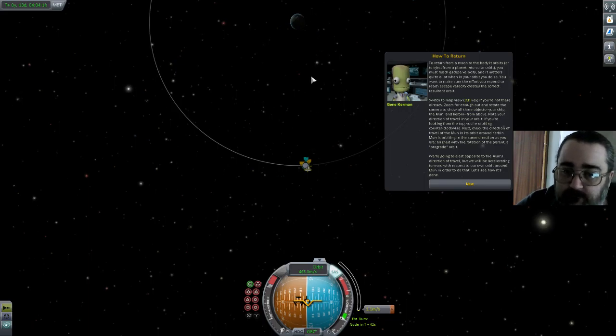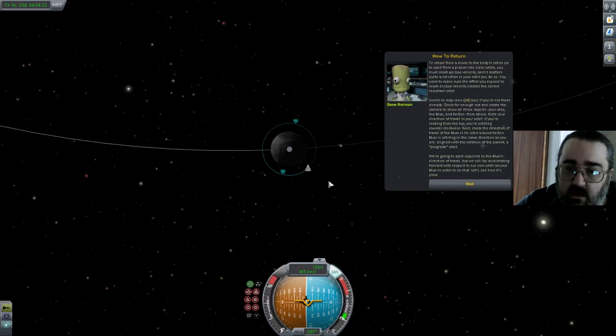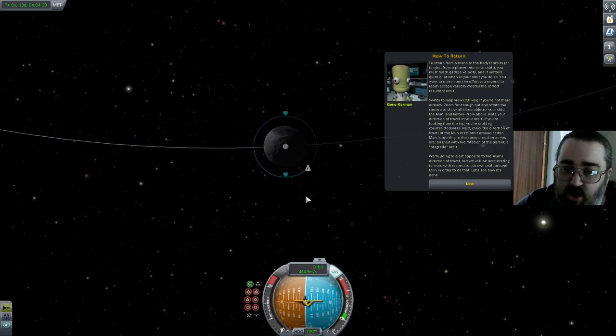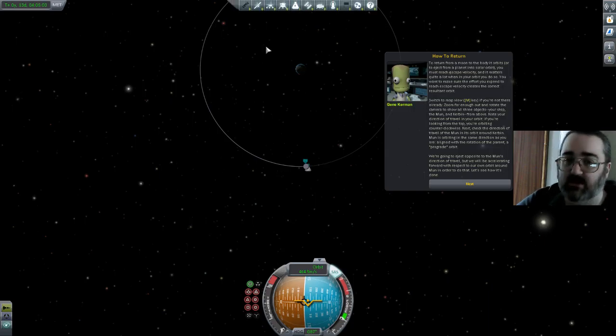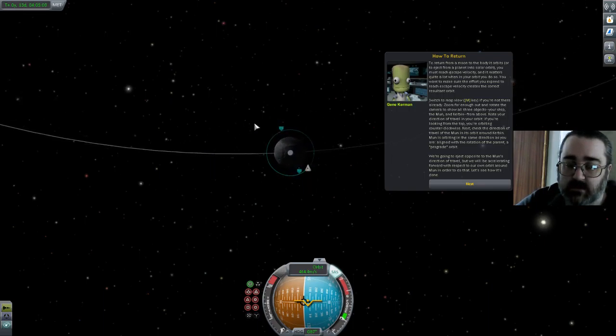Switch to map view if you're not there already. Zoom out and rotate the camera to show three objects: your ship, the Mun, and Kerbin from above. Note your direction of travel in your orbit. If you look down at the top of an orbit going counter-clockwise, check the direction of travel of the Mun in its orbit — same direction as you. So the Mun is going counter-clockwise and I'm going counter-clockwise around the Mun. We're going to eject opposite to the Mun's direction of travel, but we'll be accelerating forwards with respect to our own orbit around the Mun. I want to go retrograde relative to my orbit around the Mun, which means pointing that way to slow down — but as far as Kerbin is concerned, I am in fact going forwards in that orbit. That can be a little tricky to get your head around.